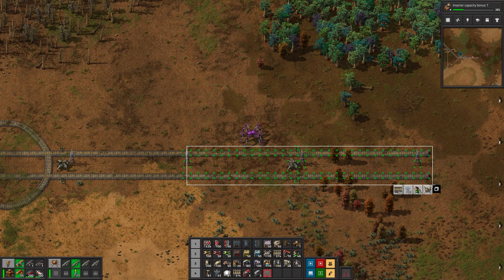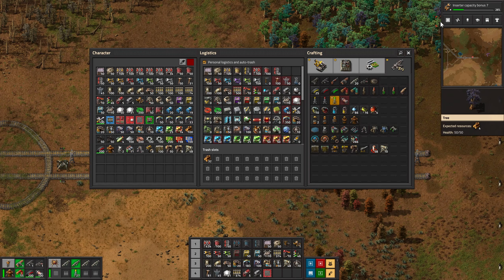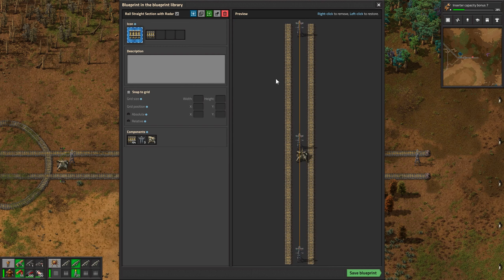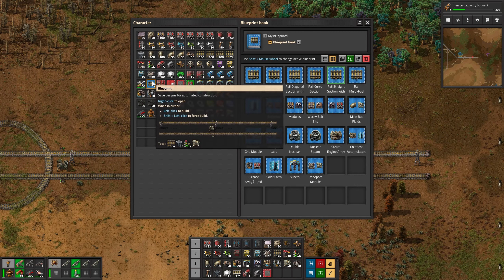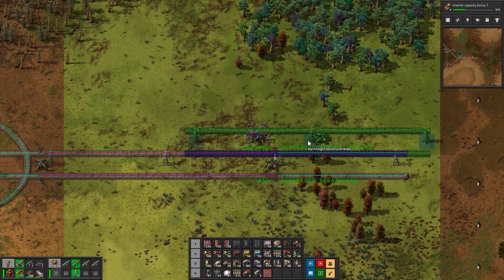Let's get train signals and put them by the radar like that. I just need them on the outsides, that should be good. So then we will copy - is there a way to update a blueprint? Probably not. There's 'select new contents' for the blueprint - so I didn't have to make a new blueprint, I could have just done it like that. So then this one can go away. Now we can build this thing.